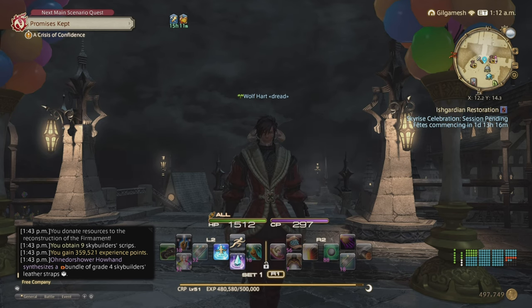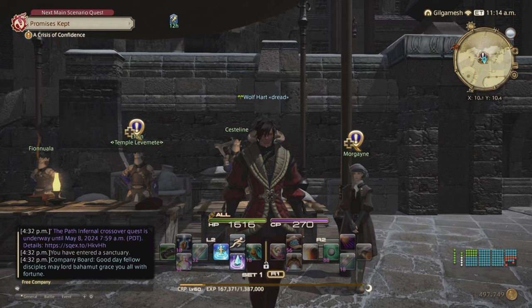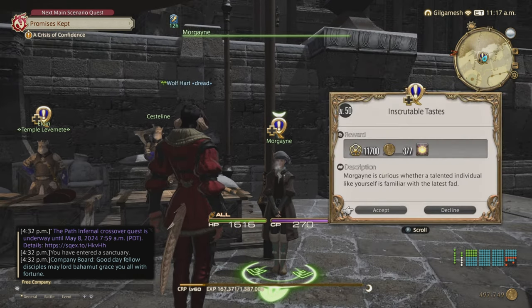Remember to keep your Abula Base food stocked up — on my server they're pretty cheap, normal quality. This is going to be your food for quite some time. Now that we're at level 60, it's time to take a break and do something else.